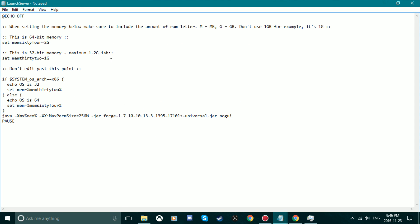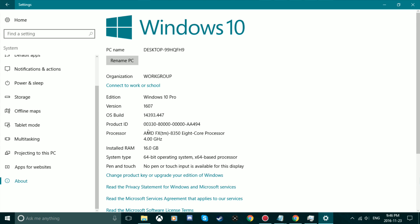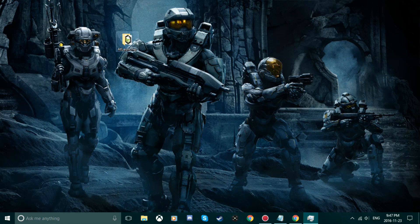If your server is lagging, what you can do is right-click on the launch server file and press Edit. Depending on your PC, you want to change either the 64-bit memory or 32-bit. 32-bit has a maximum RAM capability of 1.2 GB, but since my OS is 64-bit I can go up to four gigs or more. I'm going to change my RAM to four gigabytes so that my server runs smoother. Make sure you do not edit past the marked point, otherwise you will break things. Go to File, Save, and then you can run it again — your server will now run with four gigs of RAM instead of two.